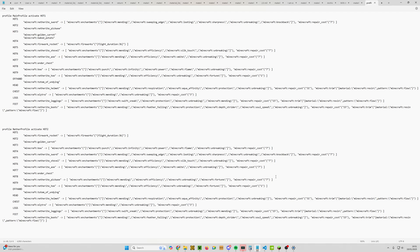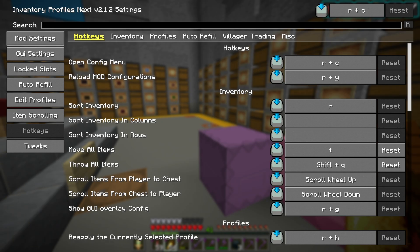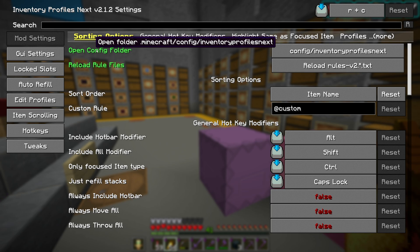Second tip: less is better when it comes to enchantments in the config. For example, if you die and get a temporary netherite sword with slightly different enchantments, all those listed enchantments will break the auto-profile matching. Try to remove the ones that aren't critical and keep it nice and neat, as we did for the pickaxe. Next, let me show you how to copy a profile from one server or world to another. Open the config menu, go back up to Mod Settings, and click Open Main Config Folder.